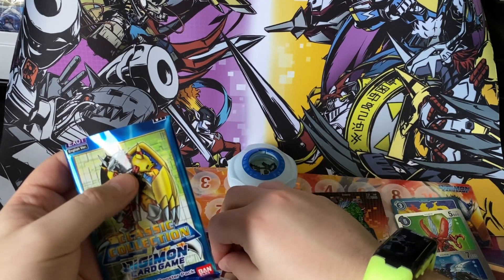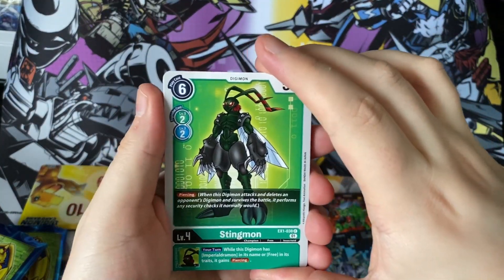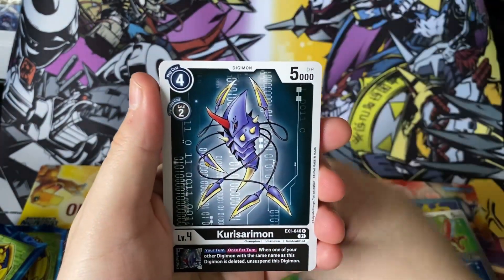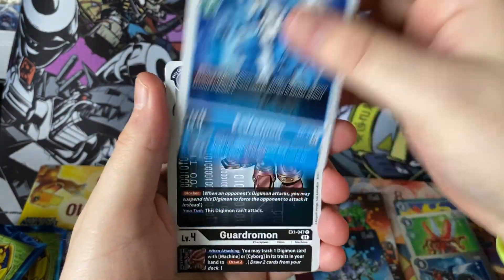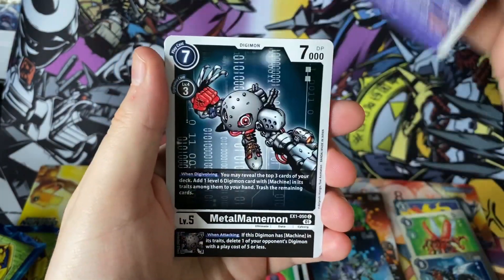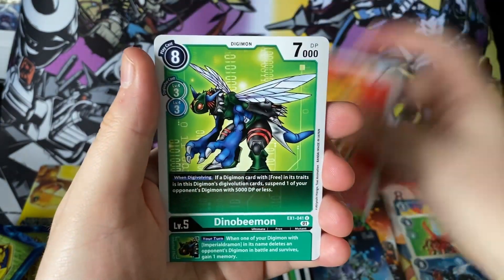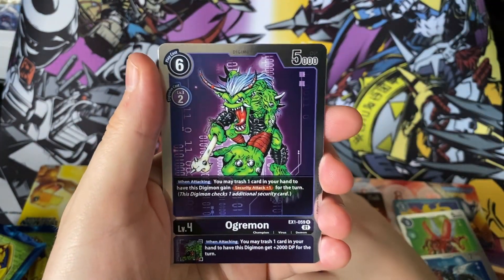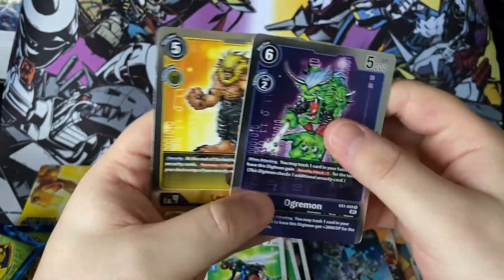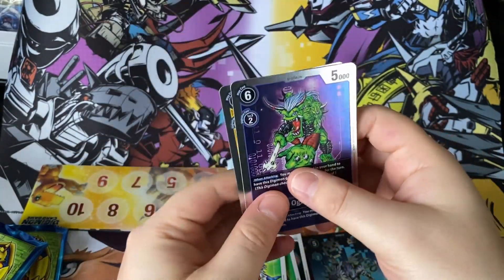All right, last pack — if we can go three for four for pulls, that would be actually unprecedented luck. But we shall see. So here's pack number four. Even if this is just two rares, I can't possibly complain. We have Stingmon, Kurosarimon, Xvmon, Gardromon, Tentomon, Wizardmon, Metal Mummymon, Metal Etemon, Agumon, and Dino Beamon. Our first rare is a regular Ogremon — quite different to the alternate art. And our last card is a rare Leomon. Two regular rares. Cool to get these two — they're always going at each other's throats, so to get them in one pack is pretty awesome.